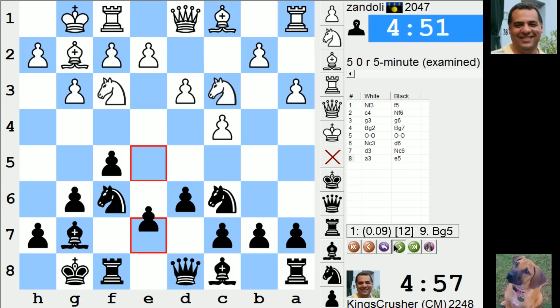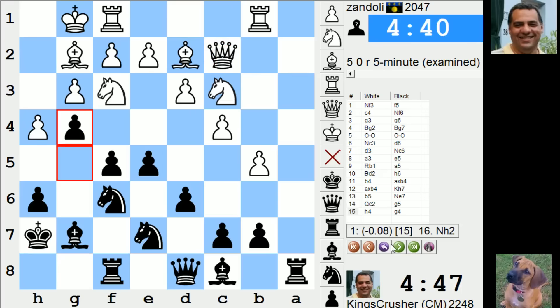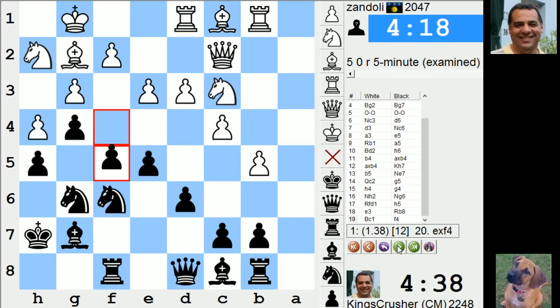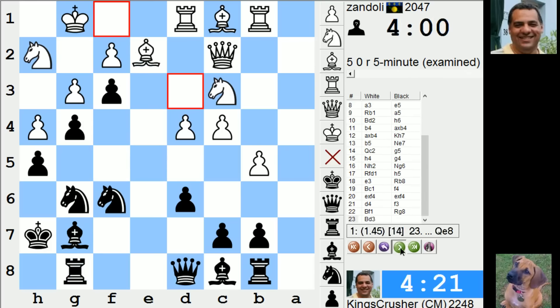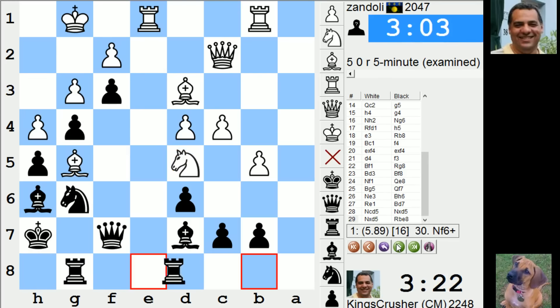Too many weaknesses. I suppose I took a big risk. I formed too many weaknesses on the diagonal. A very nasty pin. I don't know what I was thinking — it's a massive mistake.